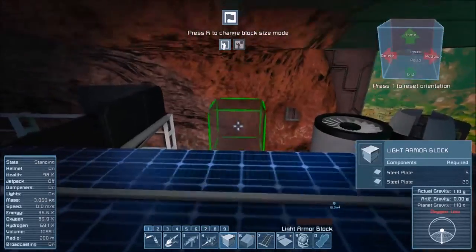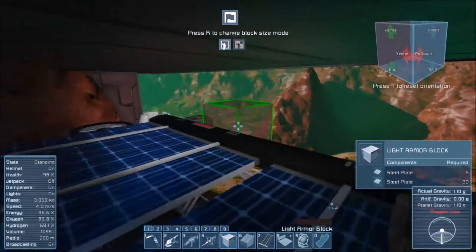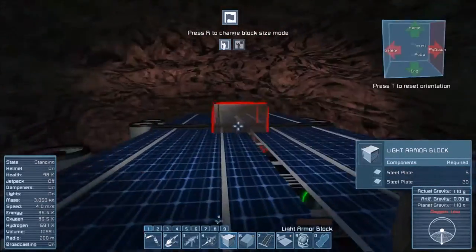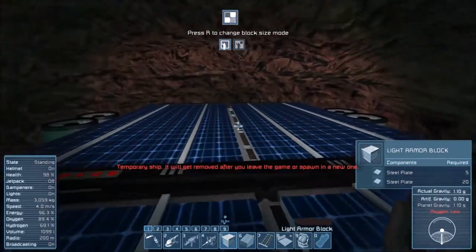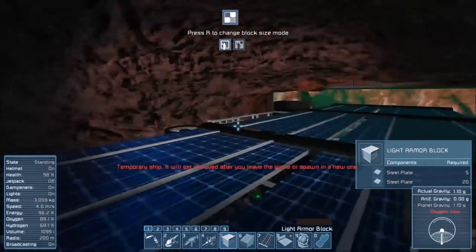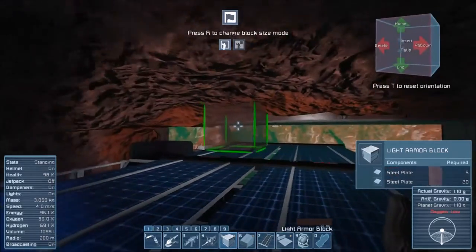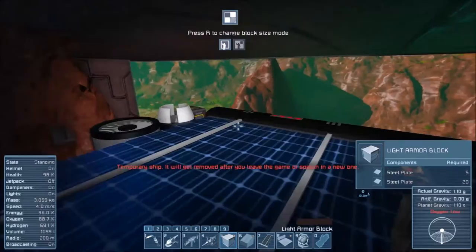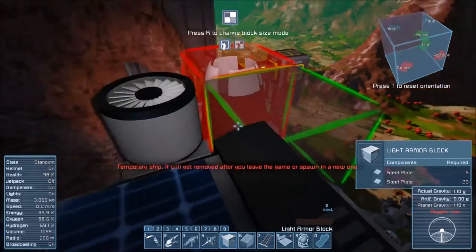So we're going to fix a couple things. I think I'm going to leave the mouth of this entrance about the same size, but I'm going to expand it a little bit more inside than I had originally planned. Because I want to be able to suspend this thing from the ceiling, because I think that would be pretty awesome.